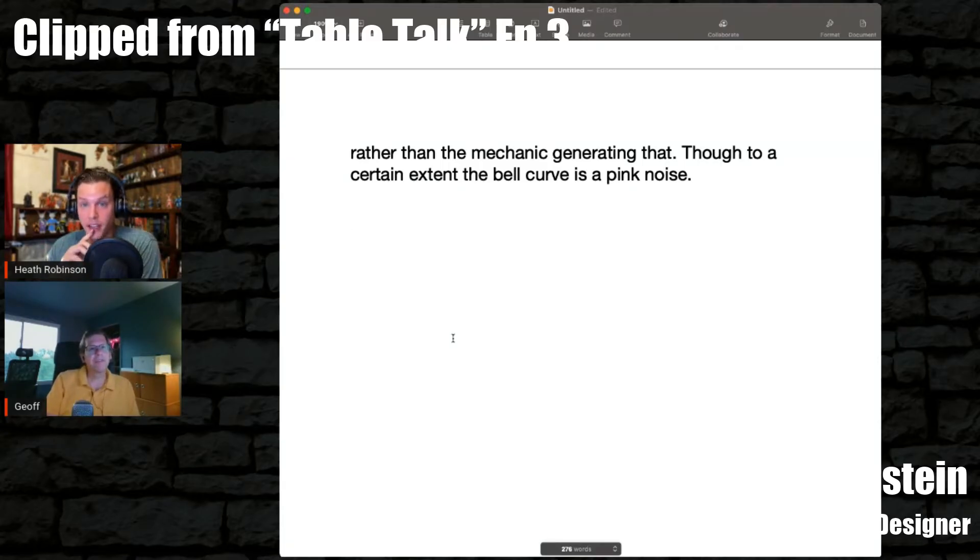That's an important point of clarification, because people have been kind of back and forth on that. If you just say something direct, like 'the more dice you add, the more you remove randomness,' that may not always be true — because it is important to note how you add those dice.